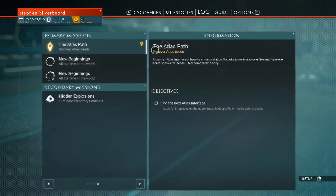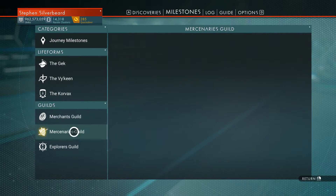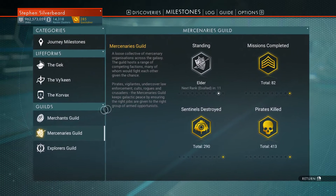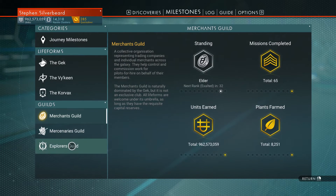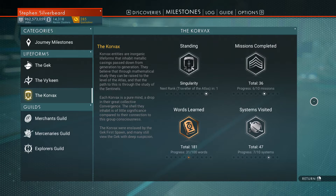It says we've now improved our standing. We've got another 11 ranks to go before we become exalted, and 32 ranks to go before we get merchant's guild. Now we've got a little bit more work to do there.